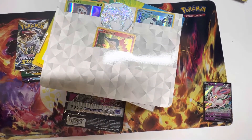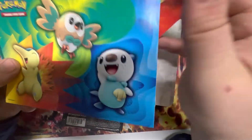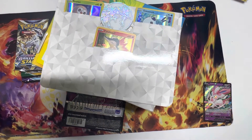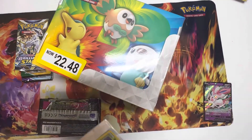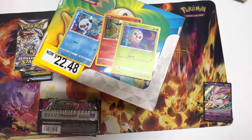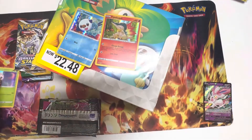We have tons and tons — I swear — stickers, another notebook, some more stickers. If you guys like these stickers I'll send them out. You guys see something you like, just literally ask and I'll say yes or no. Three promo cards — we have like three or four binder pages full of these now because I've been finding these everywhere since the Fall 2022 stuff came out.